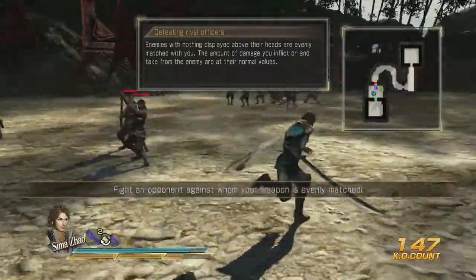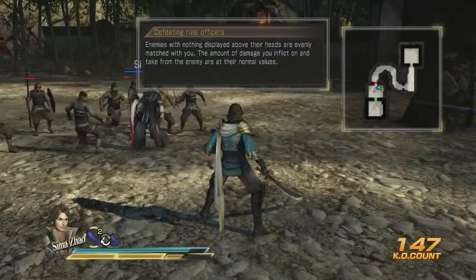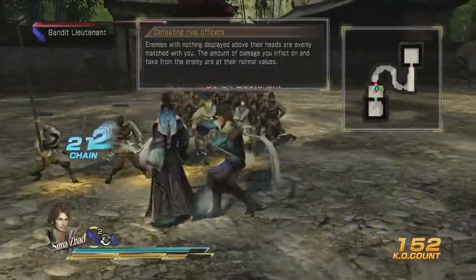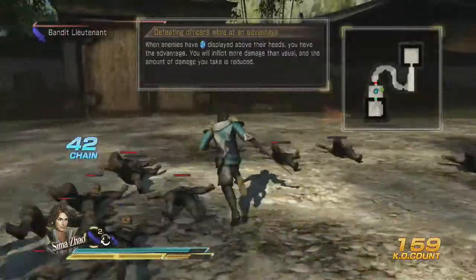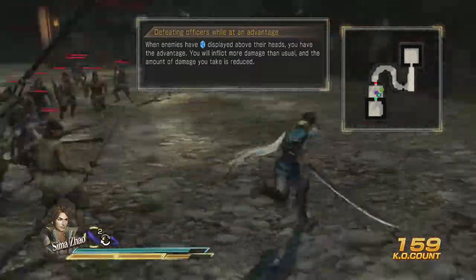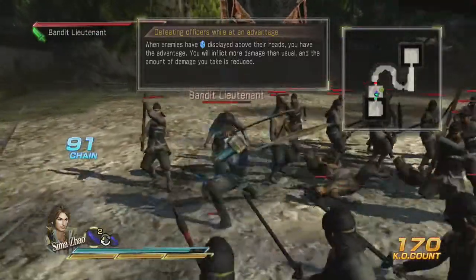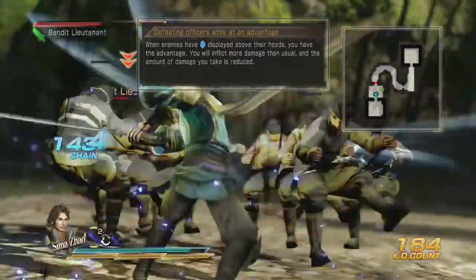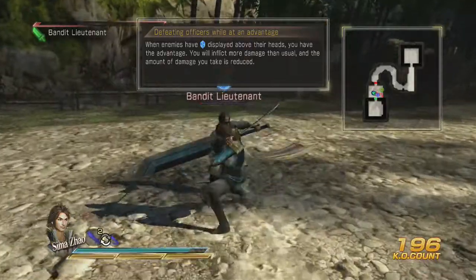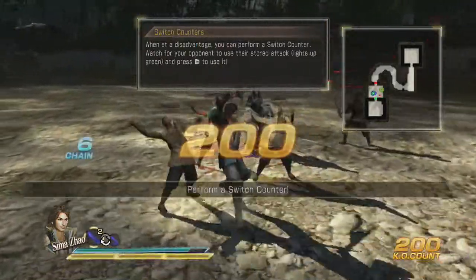Enemies with nothing displayed above their heads are evenly matched with you — the amount of damage you inflict and take is at normal values. This lieutenant right here — normal. He has no advantage and we have no advantage. Now, people with crystals — those are the people that are usually easy to defeat. If you volley them into the air, you can usually get that crystal gauge to go down lower. And then you get to do this attack right here. The more times you hit the buttons, the faster it goes.